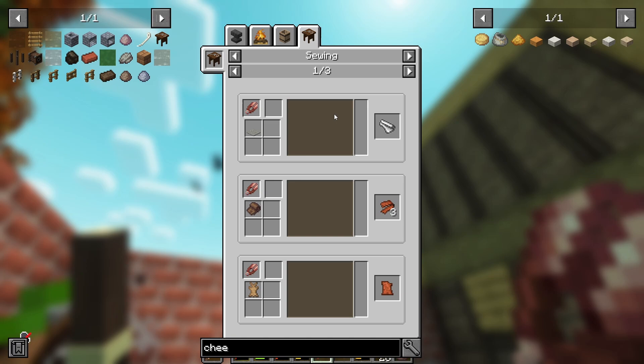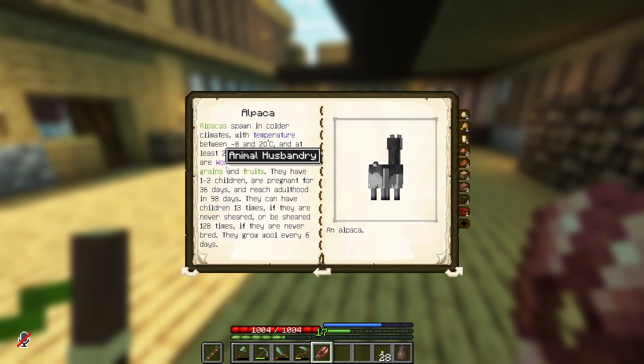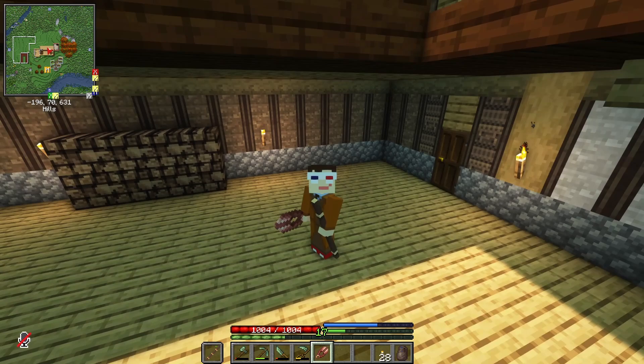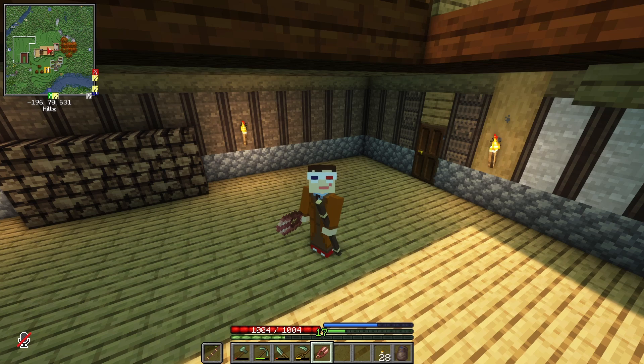Which means we can finally: one, shear sheep; but two, we can start cutting leather down and make a saddle and our first piece of armor. Now we can shear sheep, alpaca, and muskox. Alpaca like grain and fruit, so we're going to have to feed them those to increase their familiarity so I can actually shear them. Likewise, sheep like grain. I'm going to grab some stuff and feed them up — it's going to take a few days. You can only feed them once a day to increase familiarity.